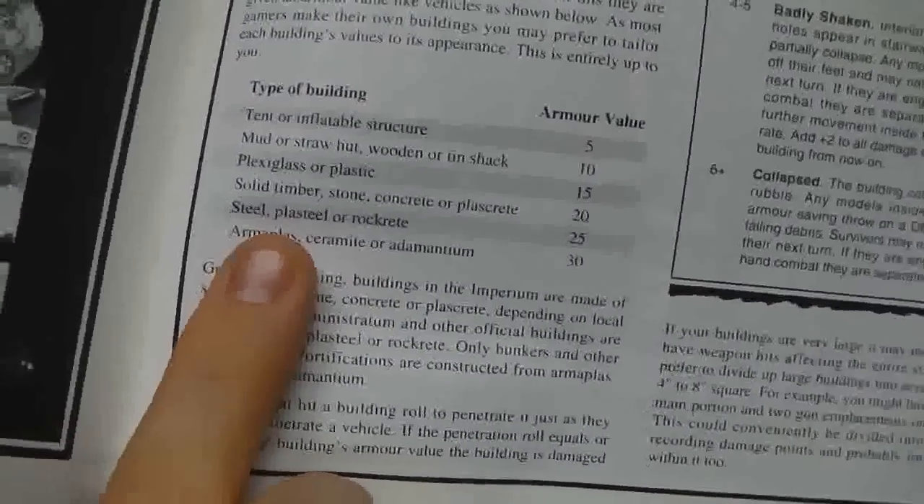Dreadnoughts, war-walkers, skimmers, and buildings. This is quite interesting — in this edition you can naturally move inside and outside a building, shoot from buildings, shoot at buildings, and actually destroy a building to get to somebody. A tent or inflatable structure has an armour value of five. It works very similarly to vehicle armour — you use armor penetration to wear it down and actually destroy the building. There's a table showing exactly how strong different kinds of buildings are, plus rules for doors.